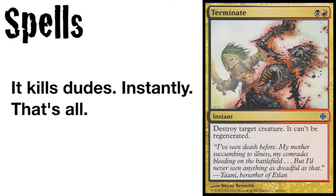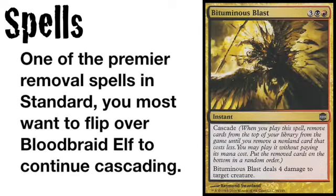Terminate is a card that just kills creatures. That's all. Nothing more. Nothing less. But Tuminous Blast is another staple, often destroying a creature while simultaneously allowing you to flip up all sorts of craziness, including a Bloodbred Elf to keep the Cascade chain going.